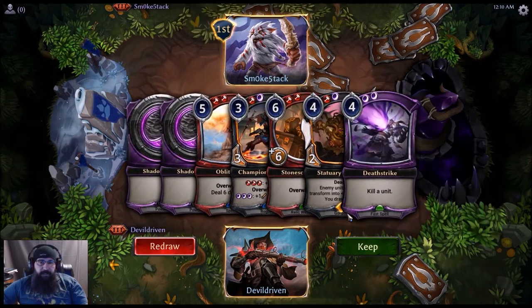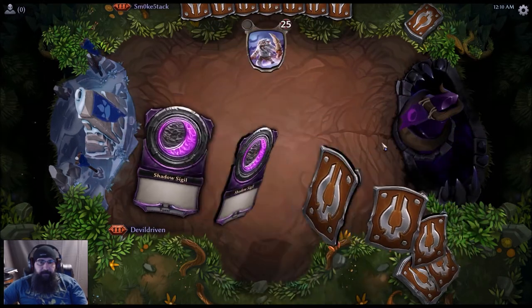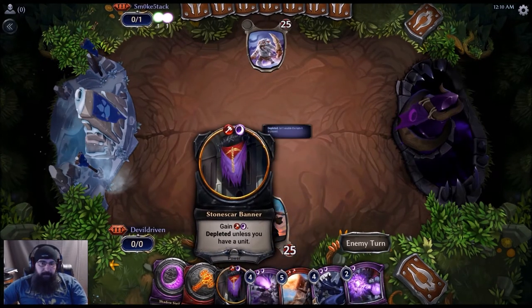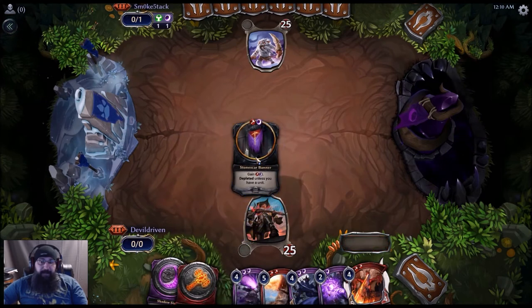On the Mulligan, you just redraw your whole hand. So if you don't like what you got, you just hit redraw and they give you a whole new stack of cards. These banners that you can play — you gain one of each mana. You get one for that turn, but you get two mana out of it that turn, from what I understand. Like I said, I'm still new to the game. If you're really good at this game, please feel free to comment and tell me what I'm doing right and what I'm doing wrong.